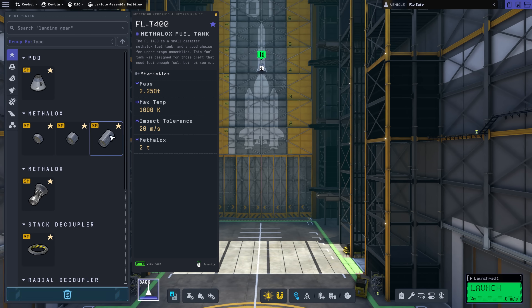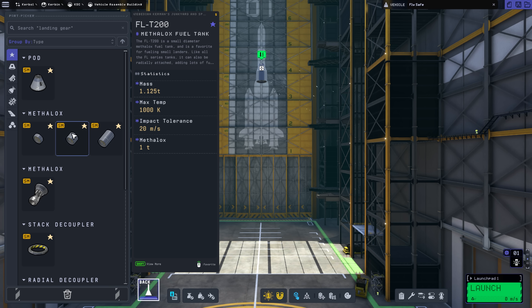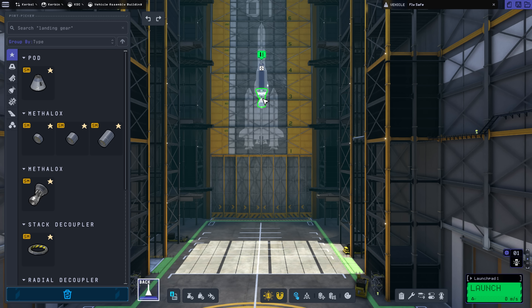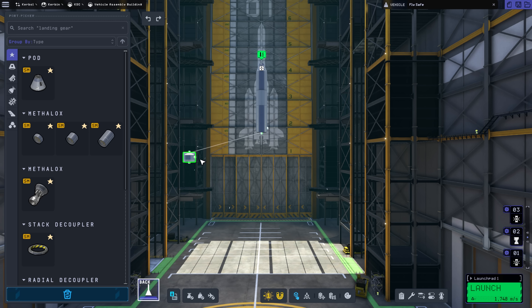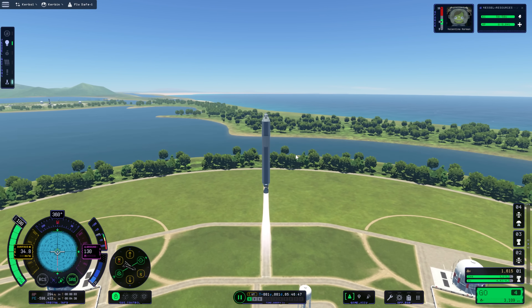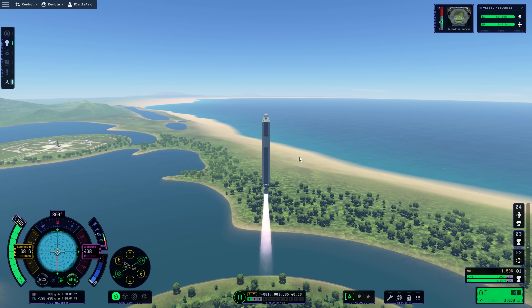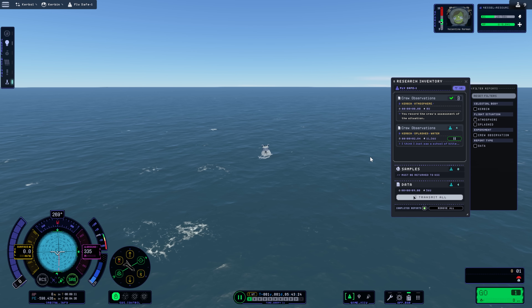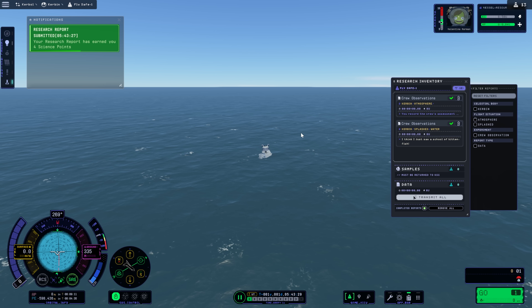You start the game with just a few select components, but these are more than enough to get yourself up into orbit, and if you really know what you're doing, you may even be able to get further. This now feels very much more like a game rather than the sandbox mode, which was a little bit directionless. It's easy to get started and there's not much you can do wrong — you just need to assemble a very simple craft. For the first mission, you don't even need to reach orbit; you just need to get higher up into the atmosphere, conduct a science experiment, and if you return it to the surface, you'll get the science points for it.